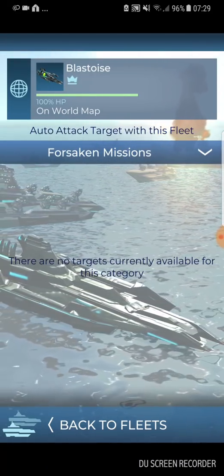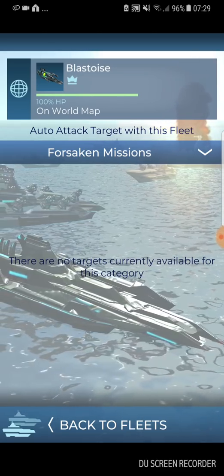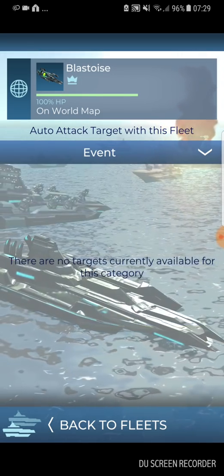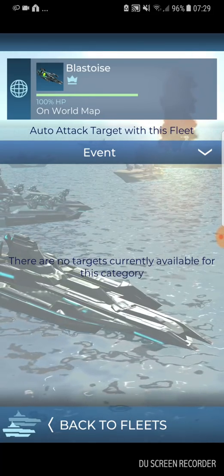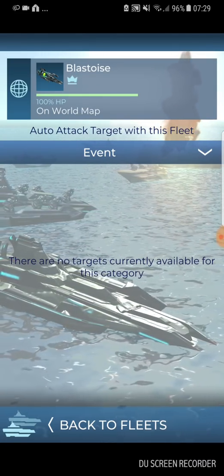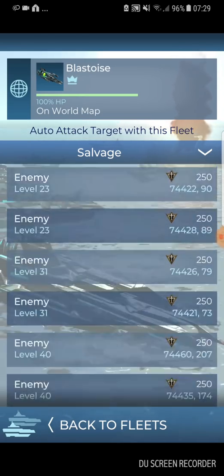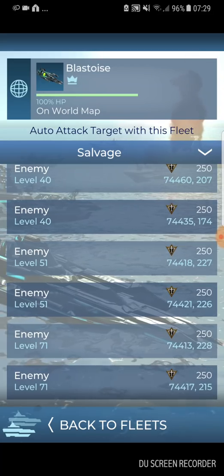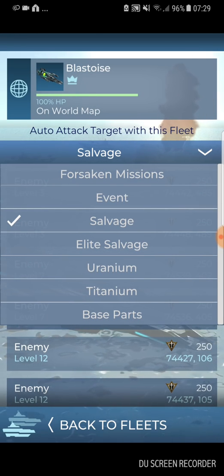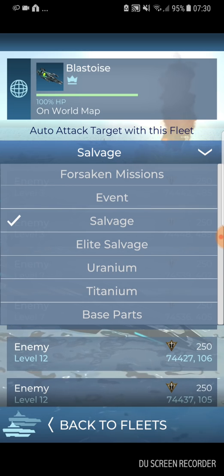If I select a target, under Forsaken Mission there are no targets available — it's Thursday morning in the UK, so of course there are no FM targets, but they would be there once the FM is on. Under event targets you get all the map targets for the event — 60s, 80s, 50s. Salvage is also available, including elite salvage, which some people use for gaining uranium. I'm going to hit some uranium targets.